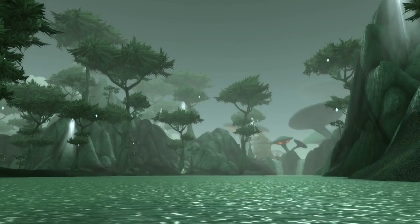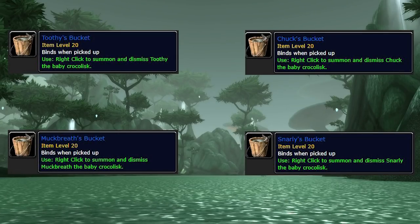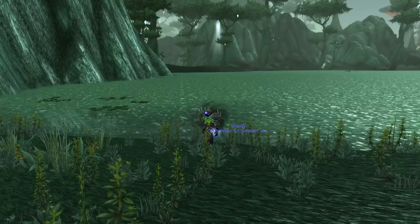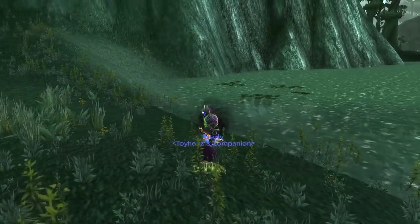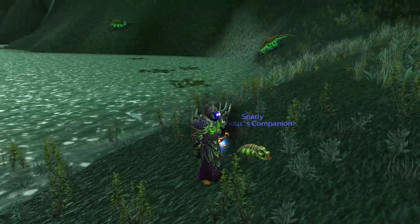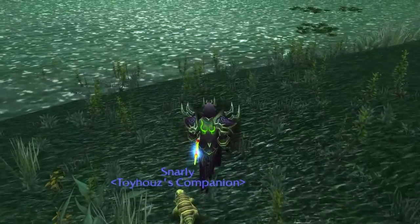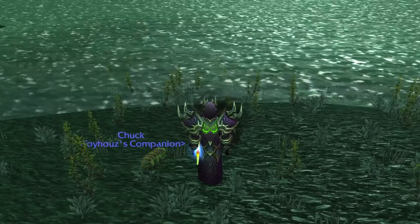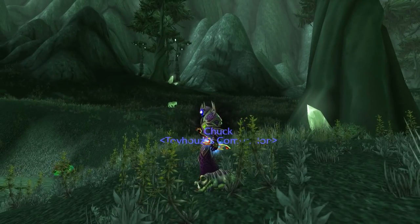At number five, we have three pets: Muck Breath, Snarly, Toothy, and Chuck — baby Crocolisk pets you can get from the fishing daily, each with a 1.2% chance from the Bag of Fishing Treasures from Old Man Barlow after completing the daily quest. I haven't seen any of them in TBC Classic yet. With a 1.2% drop chance it could take almost 100 days to get even one, and then imagine trying to collect all four — good luck.